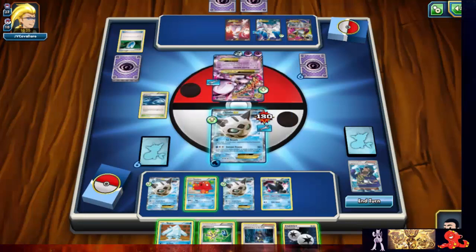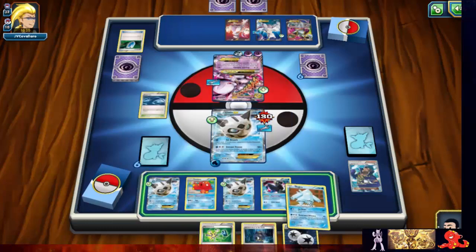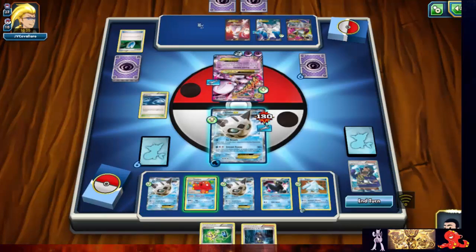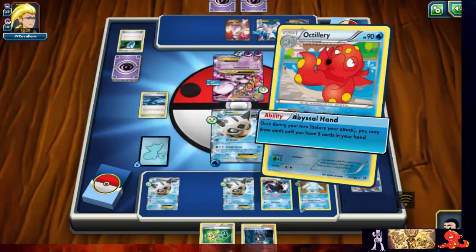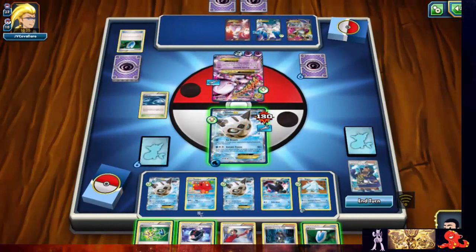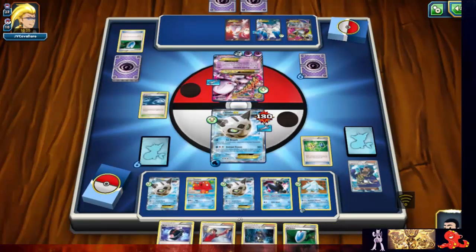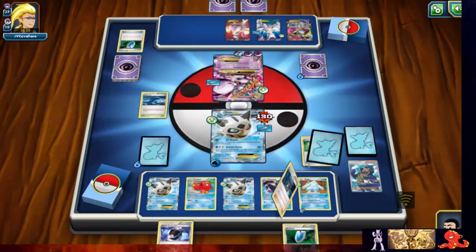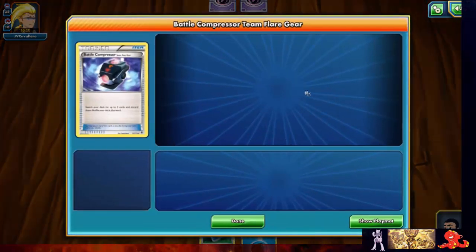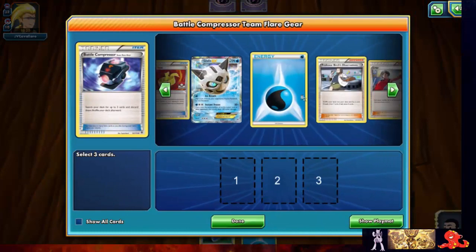Should I keep attacking and then get knocked out, or start setting up Reg Ice? Yeah, let's try to get that Reg Ice going — he might not have something, and he's pretty low on cards. We can potentially get another Archie's off next turn, but we don't really have the space on our bench. Let's battle compressor that other Archie's out of there — maybe after he knocks it I'll be able to Archie's next turn.